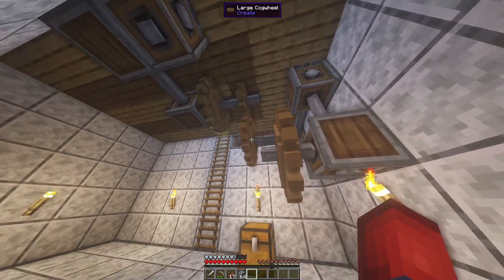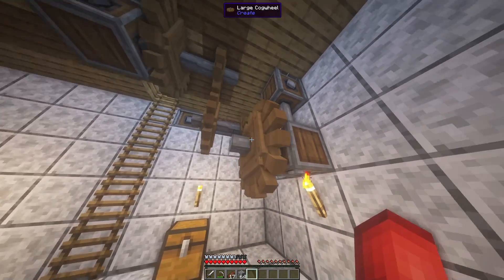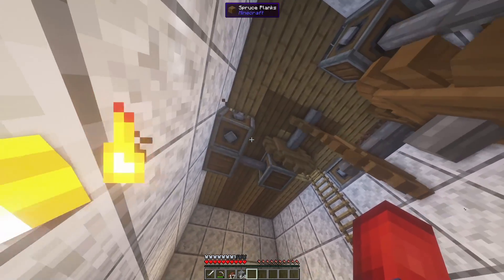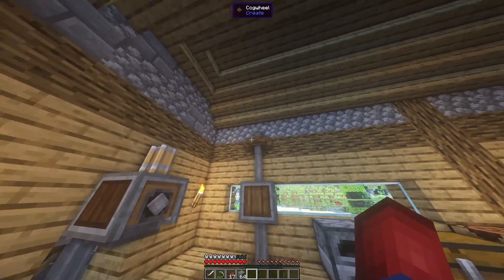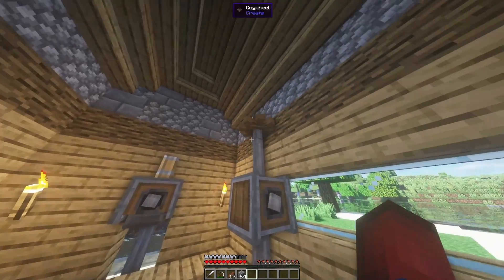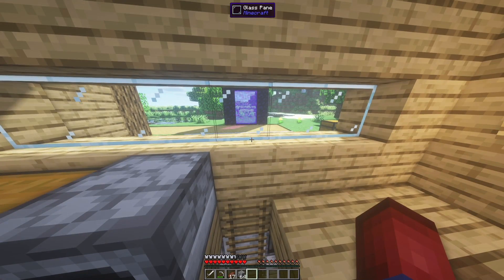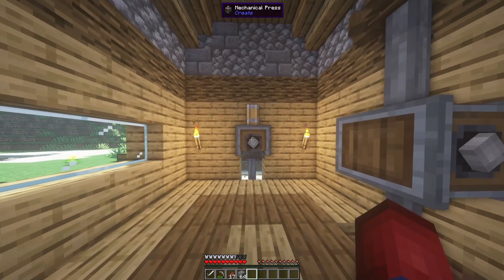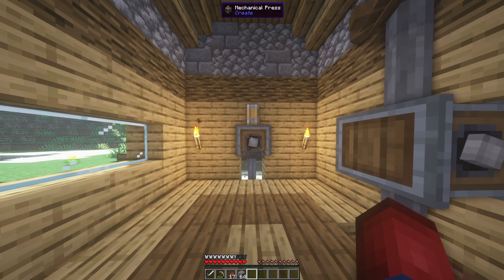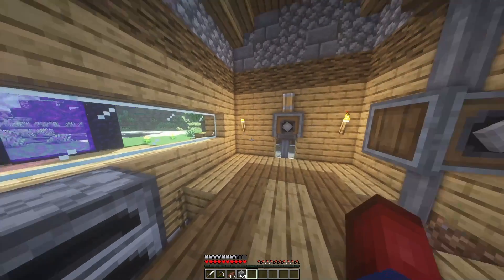I do have a lot of cogwheels right here using our trick from episode 2 — large cogwheel to small, to large, small, and so on — to get enough speed so that when I place a mixer against this little cogwheel, we'll actually be able to use it, because the mixer needs more speed than the mechanical crafter outside. I know that was a little confusing. Basically one direction is being sped up, one direction is not.